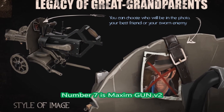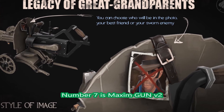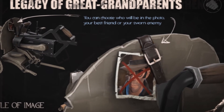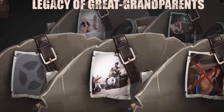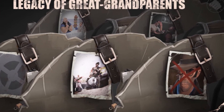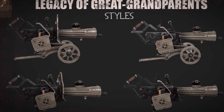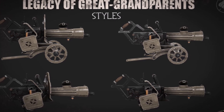Number 7 is the Maximim Gun version 2. The style of this gun got updated. As you can see, you can choose who you want to be killing, and obviously this weapon does have a little photo portrait of it. But what about the gun itself? Well, here it is — different styles, but it looks beautiful nonetheless. A very good and really cool weapon for the Heavy.